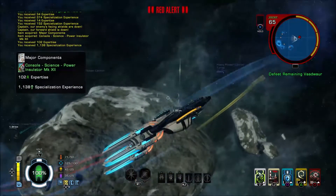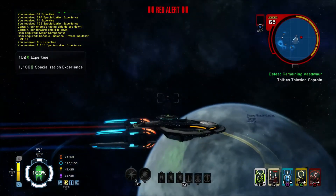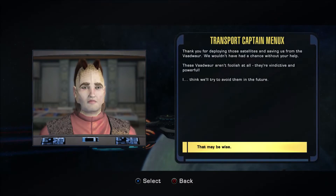I think we've done them. Let's talk to the Talaxian. 'Thank you for deploying those satellites and saving us from the Badoar — we wouldn't have had a chance without your help. The Badoar aren't foolish after all; they're vindictive and powerful. I think we'll try to avoid them in the future.' Yeah, I think that's a good idea mate.